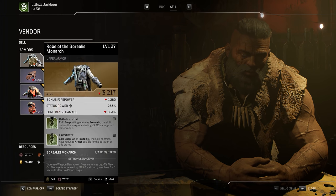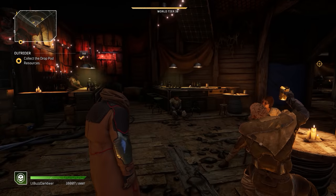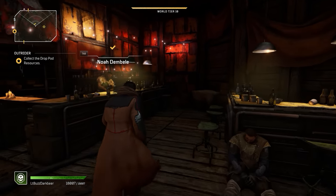At the top of your screen, select 'sell', as if you're going to sell something to Noah. What will happen now is that it will show you the potential legendary you're about to receive in your inventories, so you can inspect it prior to accepting or passing on it. I wasn't overly concerned with the gear score itself because that can always be fixed by leveling up the item, but what I was looking for was a few very rare pieces and those desirable tier 3 mods.